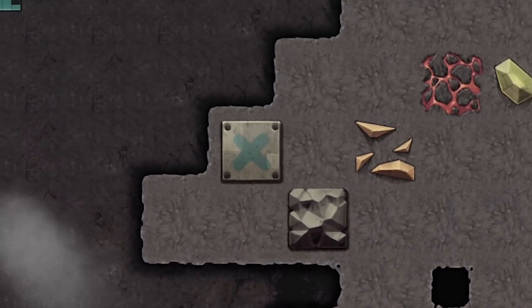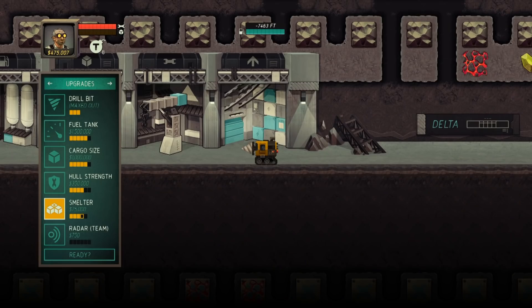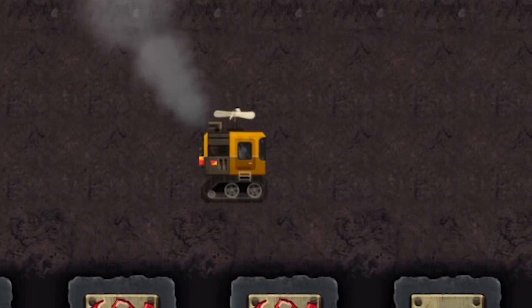We're following it up once again. I still need a lot of upgrades. $500,000 to start. I understand that this smelter actually makes me money by combining ores into better ores, so I'm going to max that out right away, because we're going to make more money. That's just a better investment.